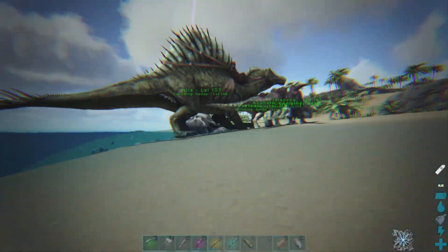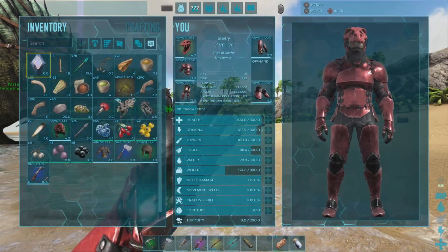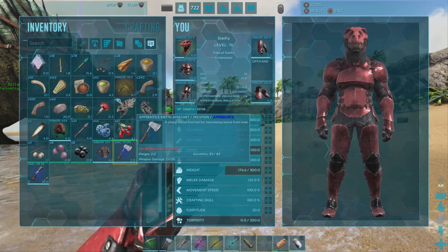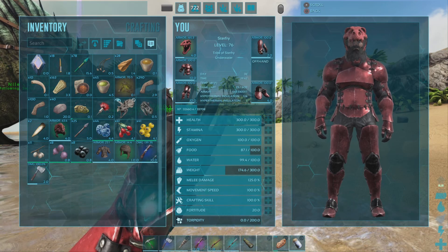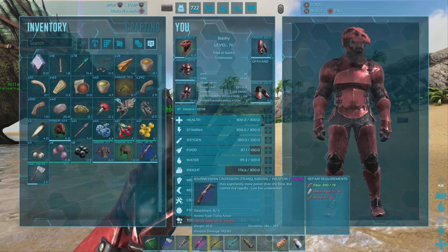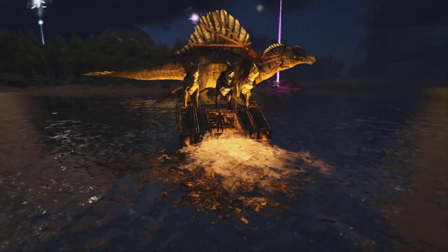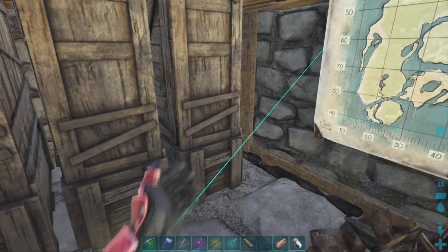It looks like we can't access their inventory, so I don't think they have anything on them, but it did look like we got a fair amount of loot. This hatchet will definitely be an improvement over our primitive hatchet, so let's equip that. I believe our current crossbow is better by far, so we won't use the looted one, but it is nice to have. That was a lot easier than I was expecting, so let's get these guys home.